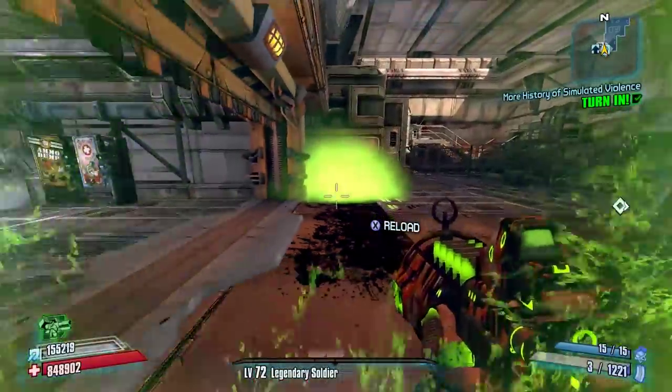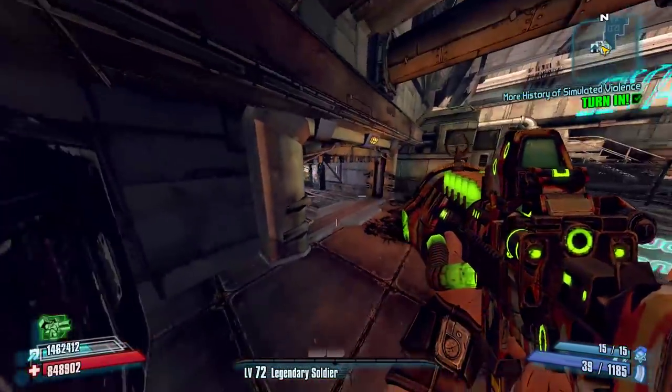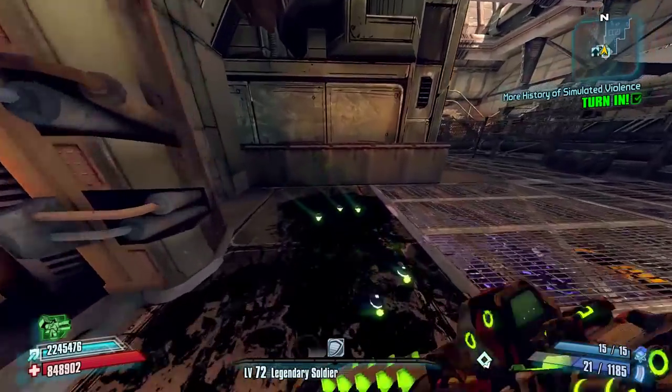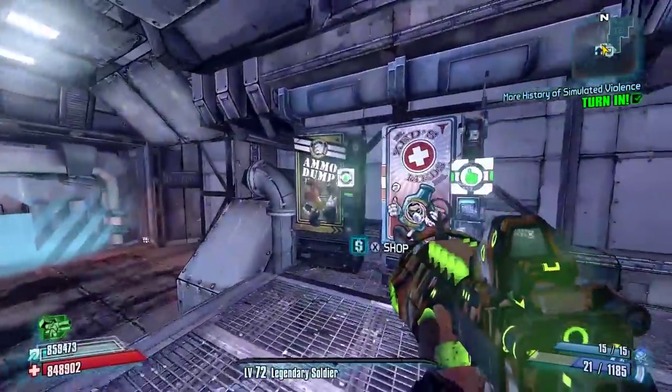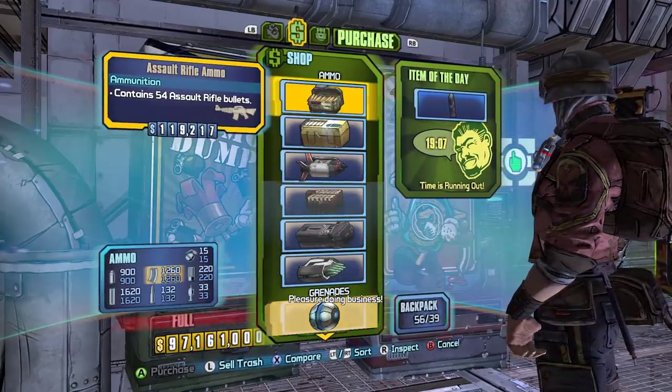You'll notice that even with the Corrosive Bone of the Ancients and the corrosive damage over time, one burst was not enough to take out my shield — which is probably a good indicator of bad things to come.